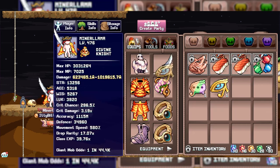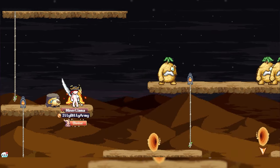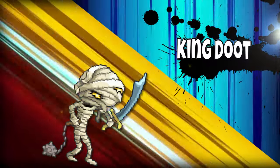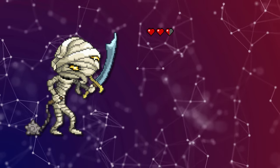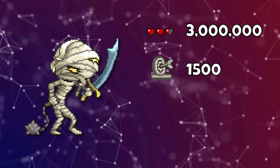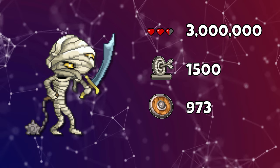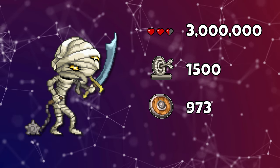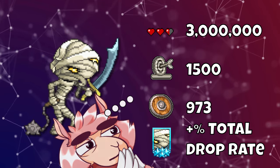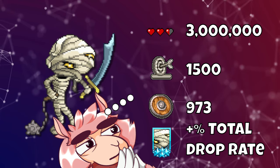King Doot is up next, and easily the most effort goes into summoning this boss, at least for the first time. Introducing King Doot! Total HP: 3 million. Accuracy required: 1.5k. Defense required: 973 in order to take no damage. Card effect: total drop rate. This is one of the most used cards end-game, so make sure you farm out your Doots.